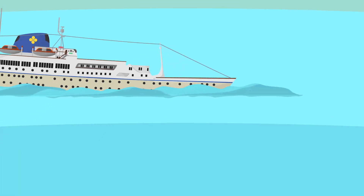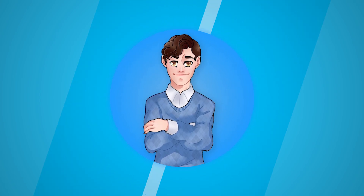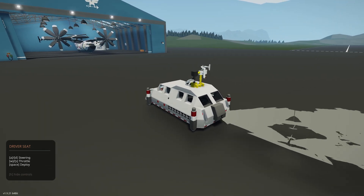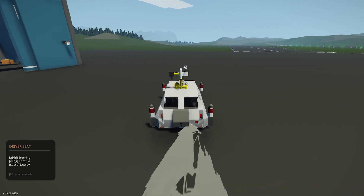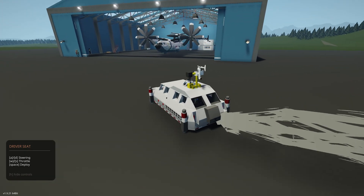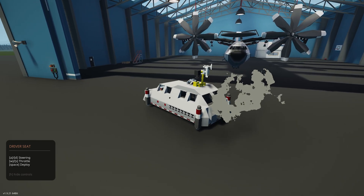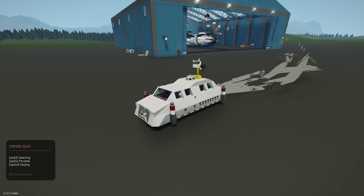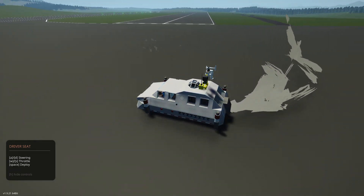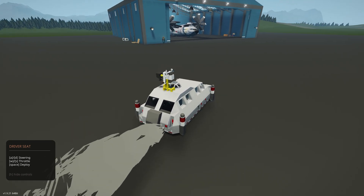Welcome back to another video. Today I am back in Stormworks and I am driving the TIV1, and I'm going to try to intercept a tornado with Ben. Ben is not actually going to be in the TIV with me — he's going to be in an airplane or some sort of contraption, also trying to intercept the tornado. The in-game tornado actually goes 200 miles an hour, which would make it an EF4, a high-end EF4, so these vehicles may not do so well.